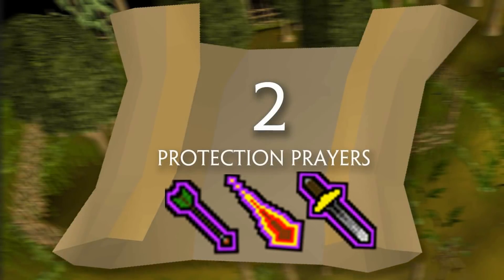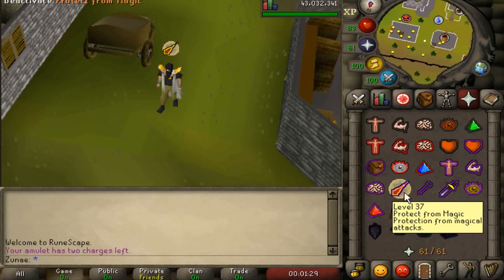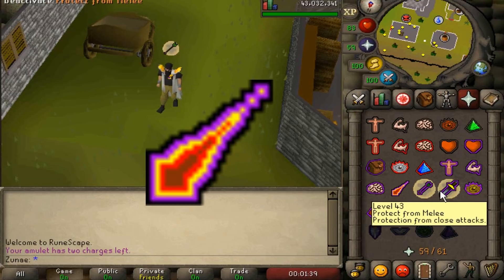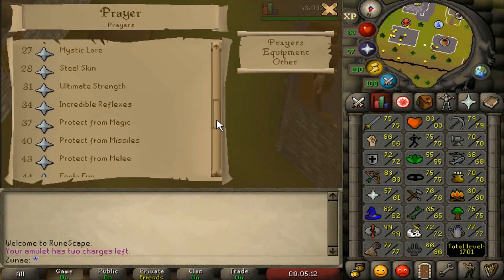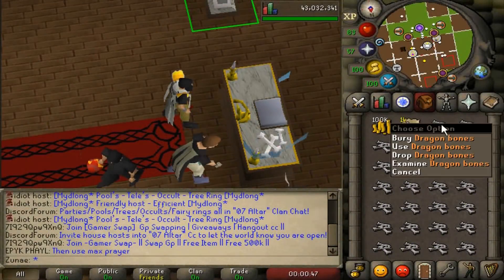Number 2: Protection Prayers. Protection Prayers are some of the most important prayers to unlock as you will use them well into high-level progression of your account. These are known as Protect from Missiles (also referred to as Protect from Range), Protect from Magic, and Protect from Melee. You unlock Protect from Magic at level 37 prayer, Protect from Missiles at level 40 prayer, and Protect from Melee at level 43 prayer. I recommend training prayer after you get membership as training it through free-to-play methods is extremely inefficient.